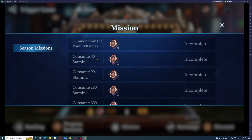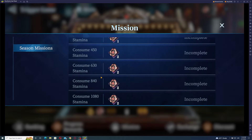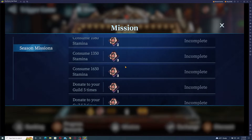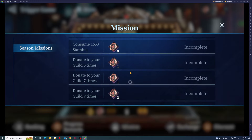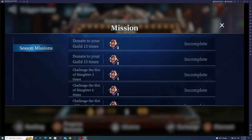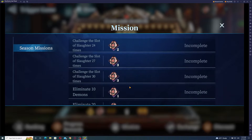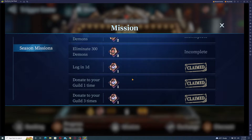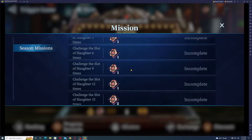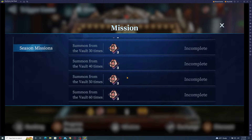But don't worry, there is more. Consuming 30 stamina will give you chips at increasing amounts — 90, 180, 300, 450, 630, 840, 1080, 1350, et cetera. So definitely you can do this as a free-to-play. Also, donate to your guild five, seven, nine, eleven, thirteen times and so on. When you challenge slot of slaughter, make sure to do this every day to get as many chips as possible. Eliminate 10 demons — all of that you're going to do by playing the game itself.